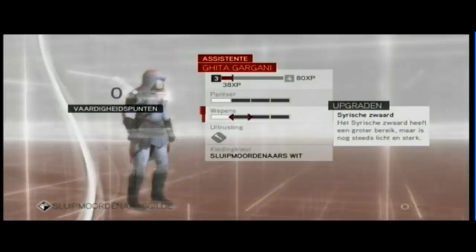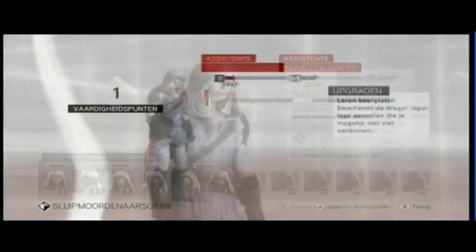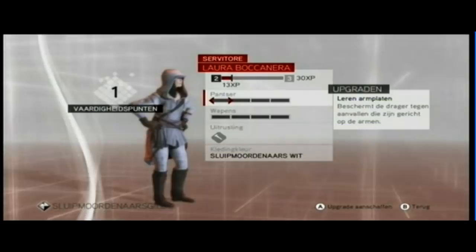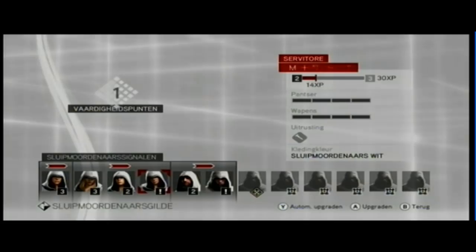That's how you do it — upgrade them, send them on missions, and wait till they come back. But always watch how much percentage your assassin has for the mission; that's the most important thing. Once you've done that, you can send them out on a mission again.